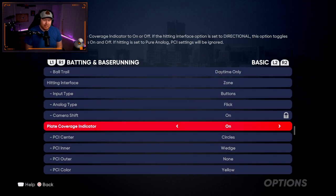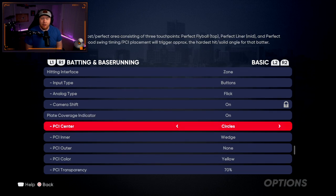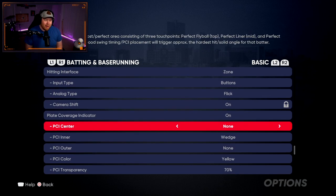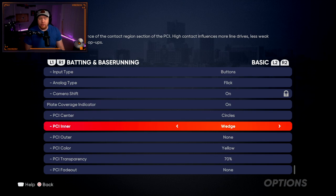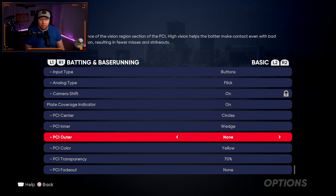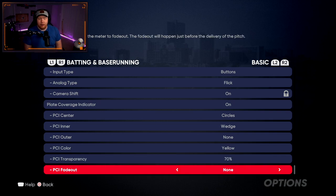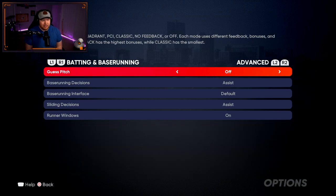For the PCI — plate coverage indicator — I like to have it on. PCI center I use circles; that's just whatever you want to use. Inner PCI I use wedge. I don't use an outer PCI — the outer is just for fouling pitches away, but the inner is what matters because that's where you get solid contact, so that's the one I focus on. Color I use yellow at 70% transparency — totally up to you.